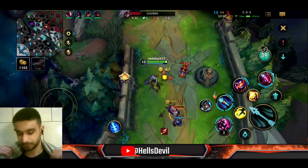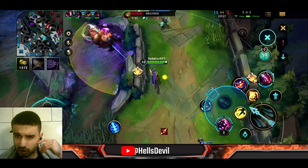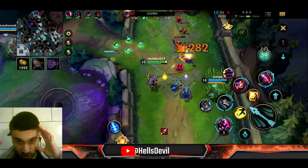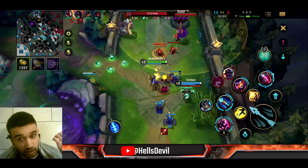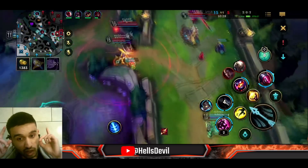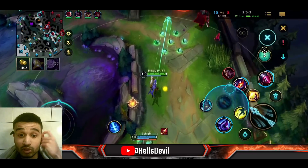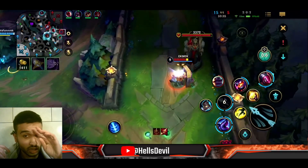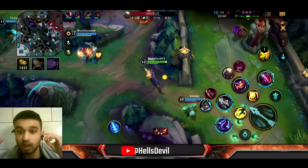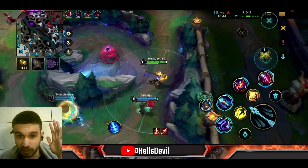When you're ahead like we are right now, be aware of bounties. Your whole team has huge bounties on their heads. You might think you're super ahead, but all the enemy has to do is kill you once and they get thousands of gold. The bounty system is insane — if you kill an enemy with a lot of kills and assists you get so much gold. So keep that in mind: don't die.